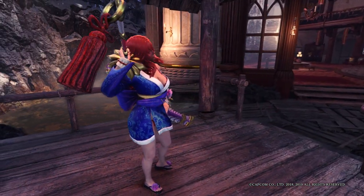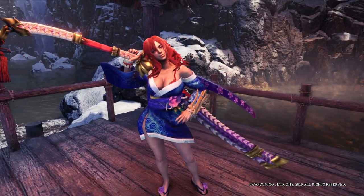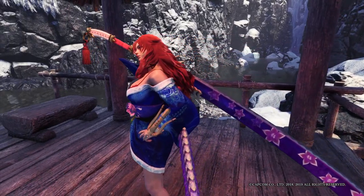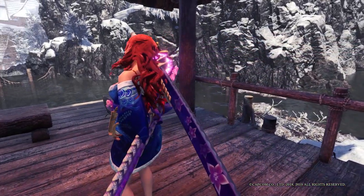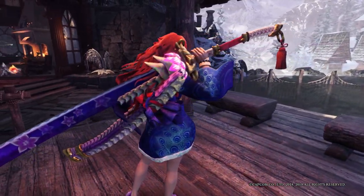Due to the game enabling us to change the appearance of our weapons in-game through layered augments, you can easily switch up the look of your longsword, so there's no need for another mod like a weapon transmog mod or whatever. You just need to paste the contents of your native PC folder and you become a samurai.